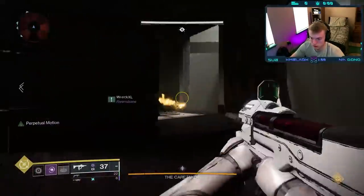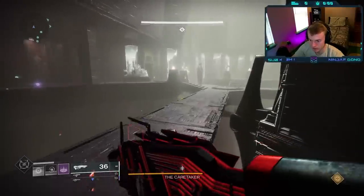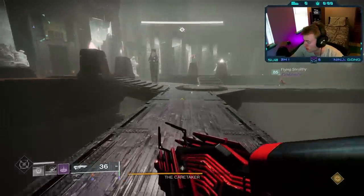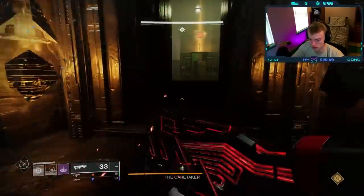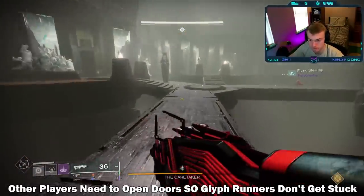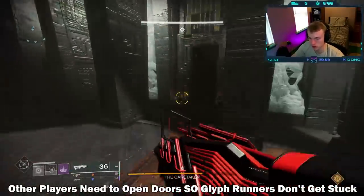These two players should just repeatedly do this as much as they can. The two players on add clear are going to focus on helping keep the guys stunning the boss alive, while also opening the doors for the two players who are grabbing glyphs. Doors can be opened by shooting either of the two black crystals on the sides of the door in the back of the room.